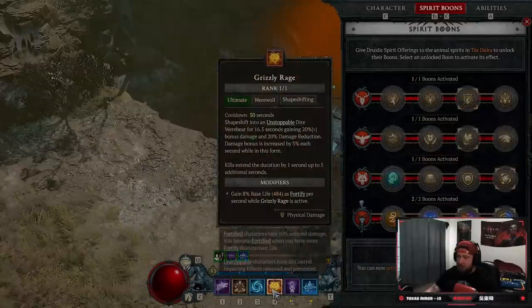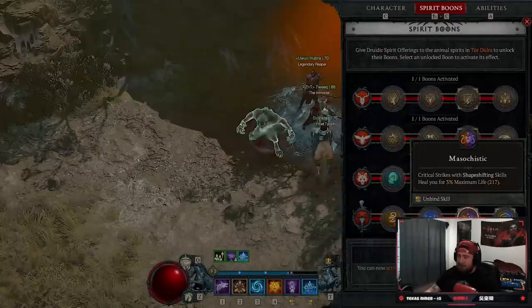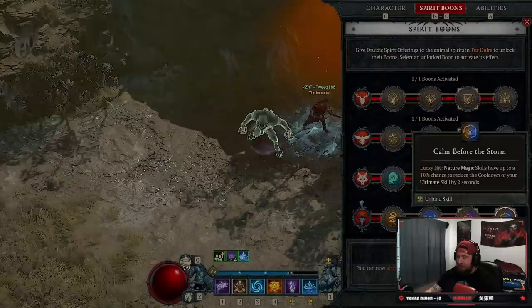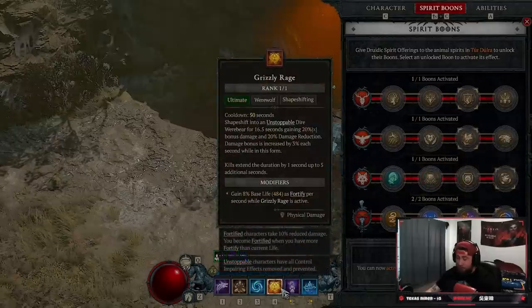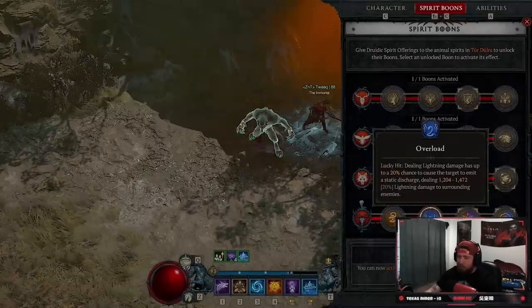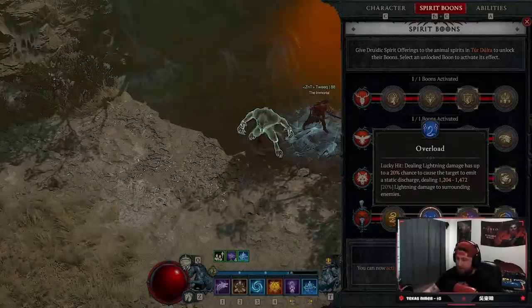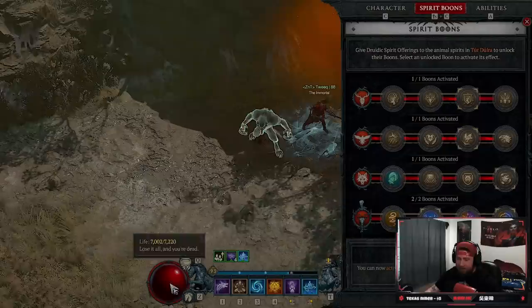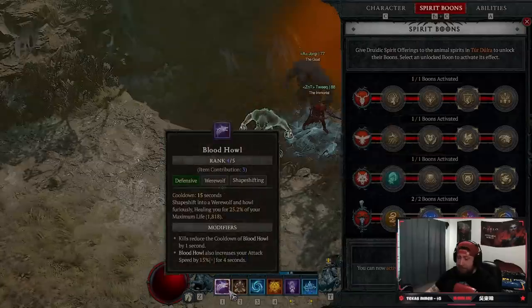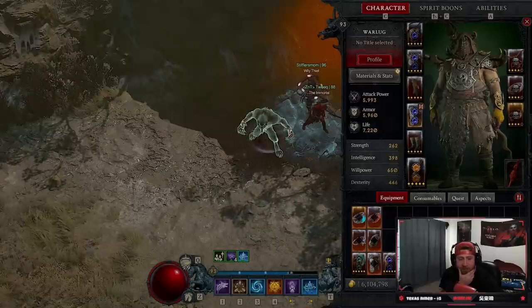Then we have Calamity to extend the duration of Grizzly Rage. Then we're doing Mending for critical strikes to heal us, and Calm Before the Storm - nature skills on a lucky hit have a chance to drop the cooldown by two seconds each time. If you feel like you have enough sustain you could do Overload instead, which on a lucky hit has a chance to cause a static discharge dealing more damage to everything. I haven't tested it with that yet. Either works well since you're always going to be popping Blood Howl as basically a free potion.